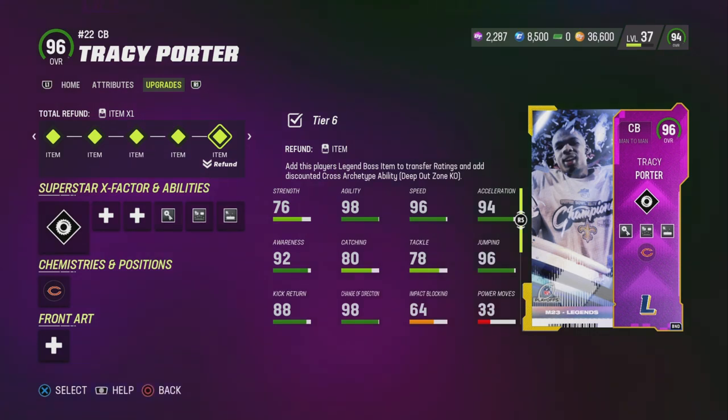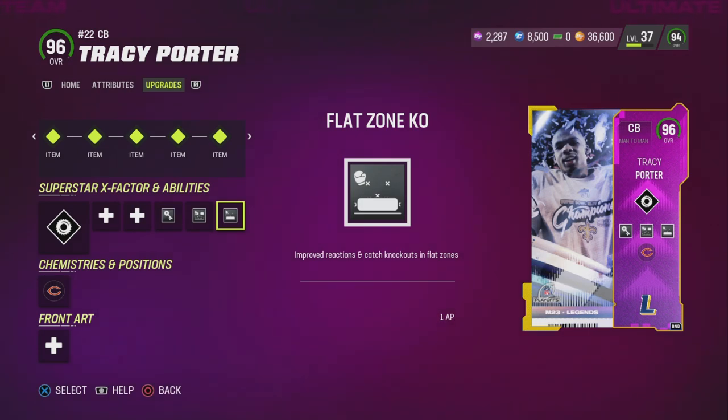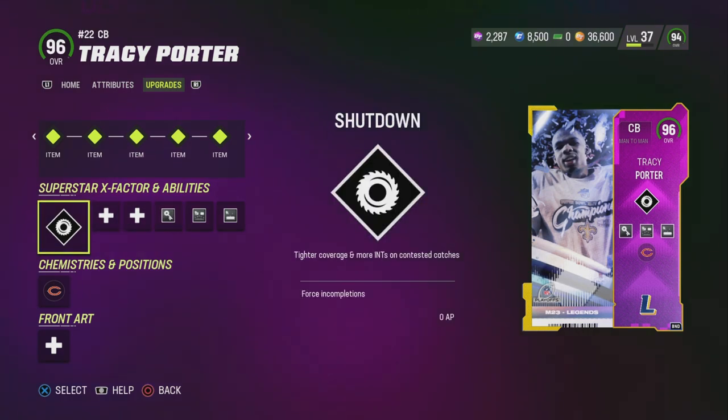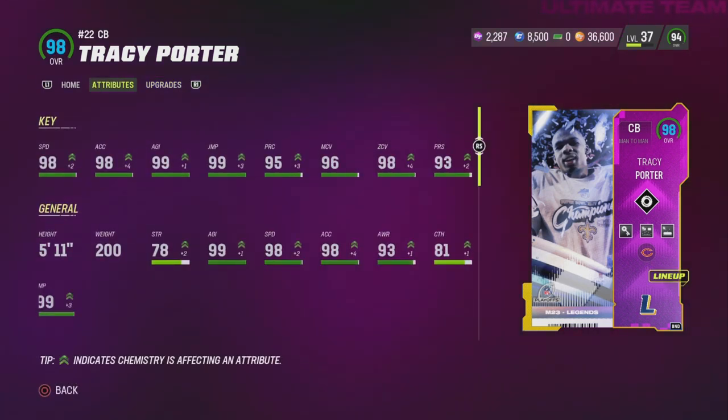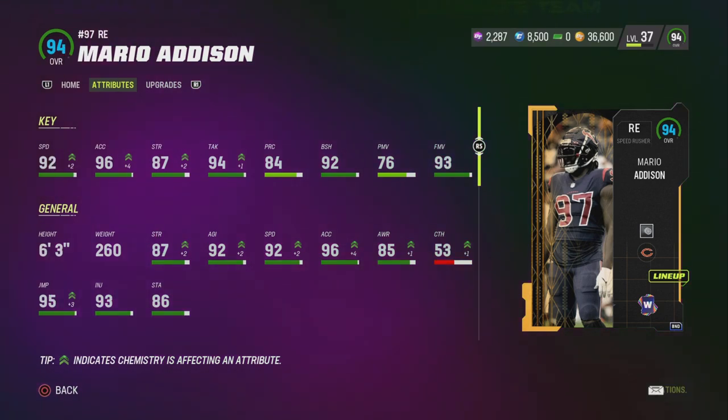This card cost me all my coins — around 800K — but I had to power him up. I got one AP flat zone KO, one AP deep out zone KO, and zero AP pick artist. Shut Down is also on him. I think it's worth it. Being 5'11 isn't a big deal if you put him at slot corner.